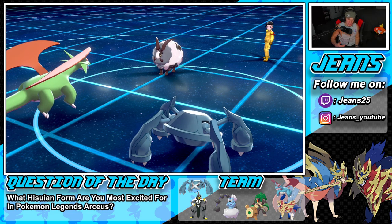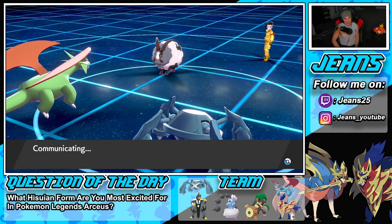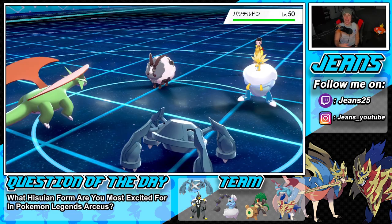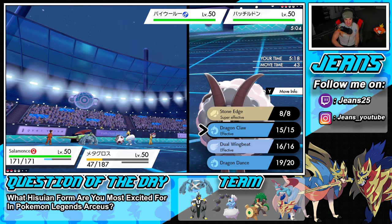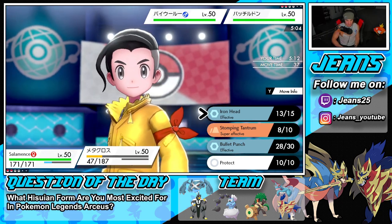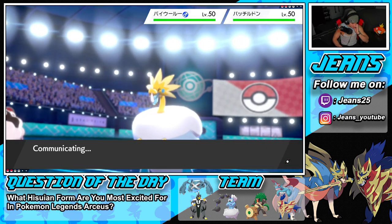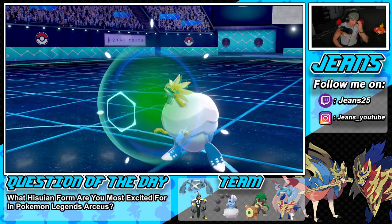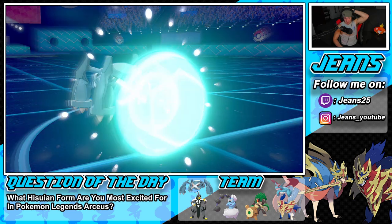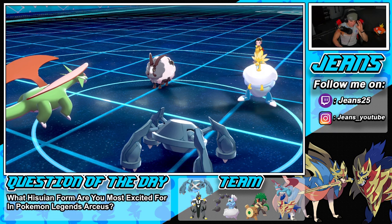Dragon Dance comes through — so now I have to bank on Salamence boosting speed and attack to KO. He brings out Arctovish. My play is Stone Edge into that and maybe Protect Salamence. I'm going to protect Salamence. He protects too. Please let Dubwool target Metagross — I need Dubwool to go into Metagross. Stone Edge comes through — please block Dubwool.